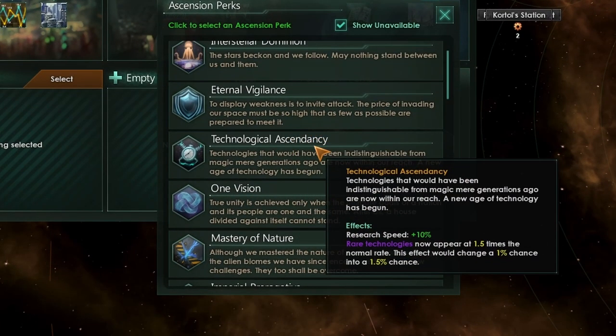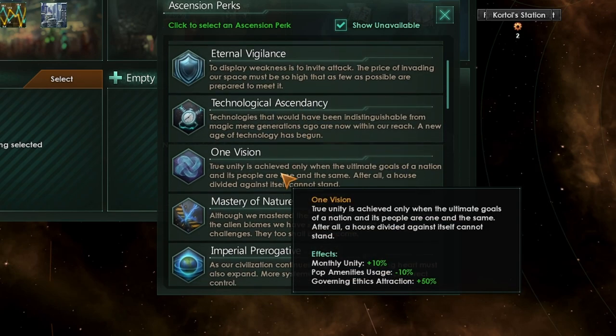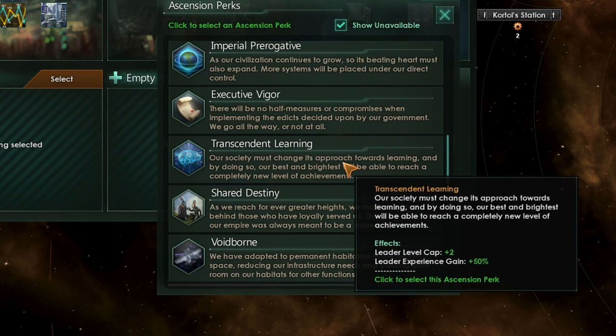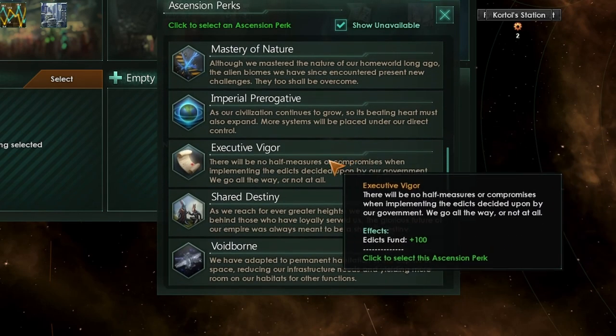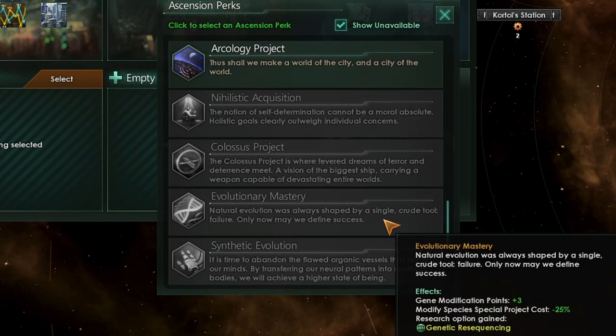Tradition-wise there's not too many that help. Tech Ascendancy only increases research speed, which isn't helpful for us. One Vision could help with ethics attraction. Transcendent Learning gives more leader cap. In a real game you probably will never reach these leader levels, so there's not much point, but this is the theoretical highest. And the rest doesn't really help us yet - though there are some traits we can potentially get that will help a bunch.